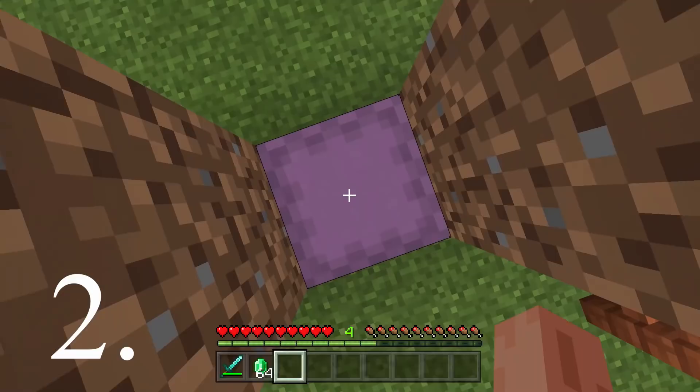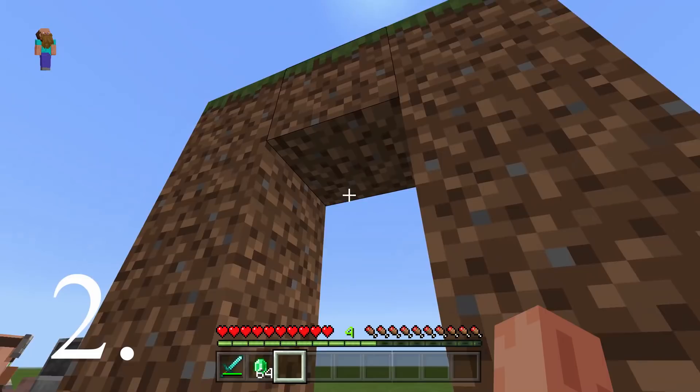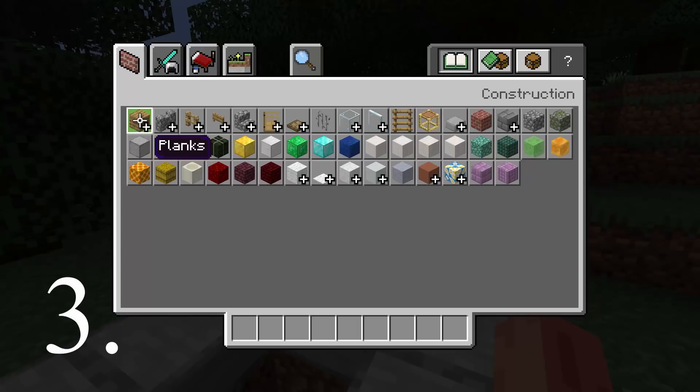Number two is one of my personal favorites. If you've got a shulker box with a certain build on top of it — one block above your head — and then you open the shulker box, you will actually fall straight through to underneath. If you've got no blocks underneath, you fall straight through. You could use this as a hidden base doorway or something like that. I'm not sure if it's going to get patched, but it's a nice little trick to know.